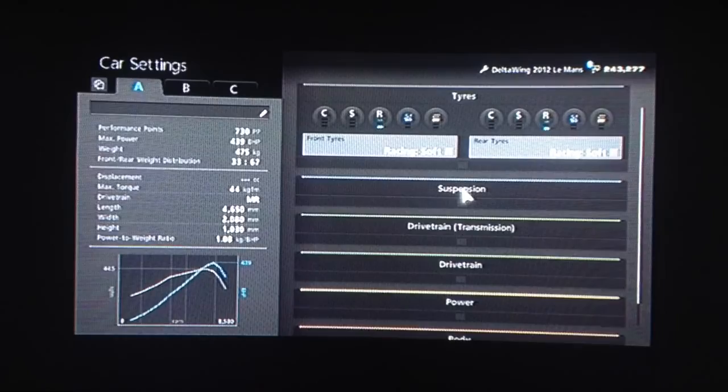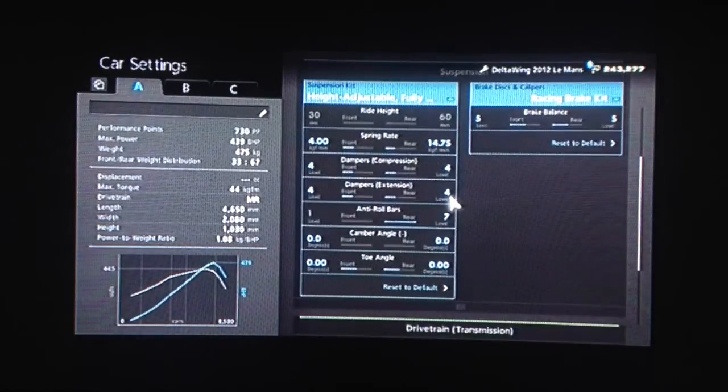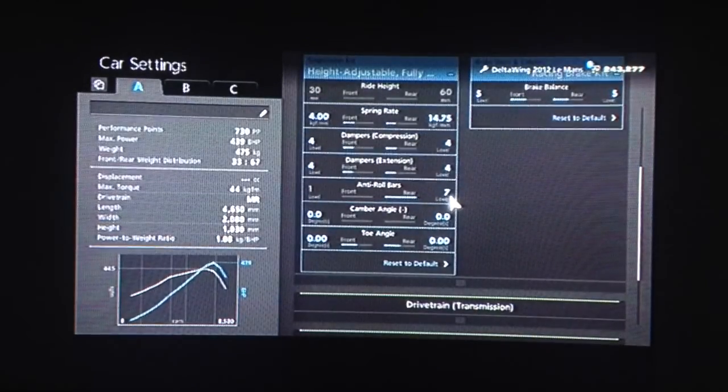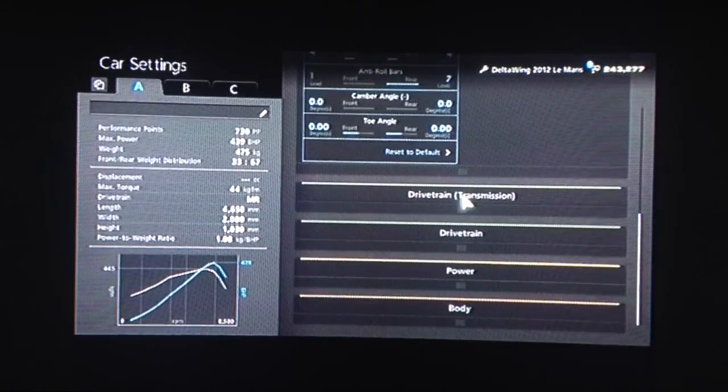You want your racing soft tyres as always. For suspension, we've rounded off the springs to 4 and 14.75. Dampers I've left at 4, anti-roll I've increased to 7 as you can see. Neutral camber on this car and also neutral toe as always.